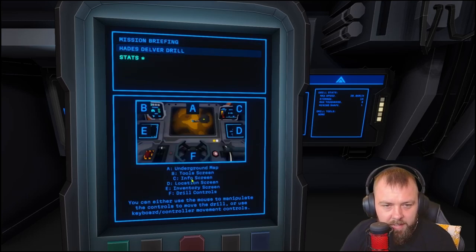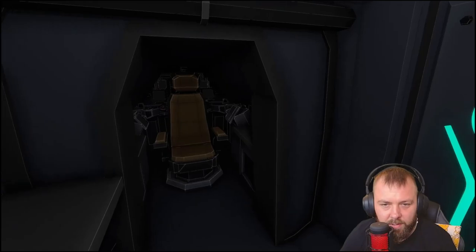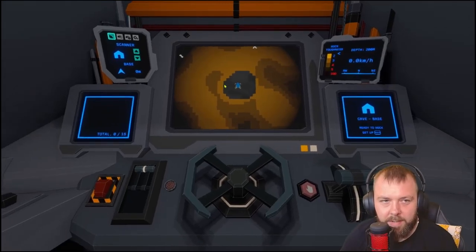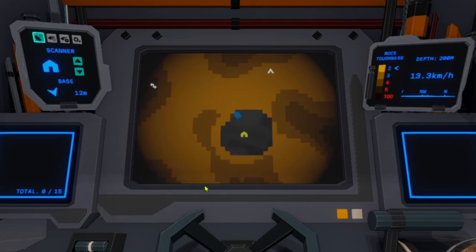This is how we use the drill — you can move the mouse to manipulate the controls, or use keyboard or controller. We can see some stats here as well. Let's undock the drill and see how this goes. So we have a scanner on the top left — I'm not sure what all these buttons do. Rock toughness with a depth of 200. The different colors over here represent different rock toughness, so we'll have to upgrade our drill.